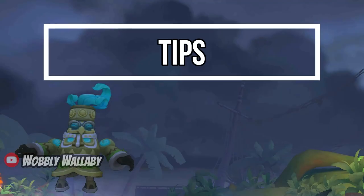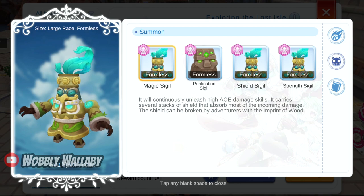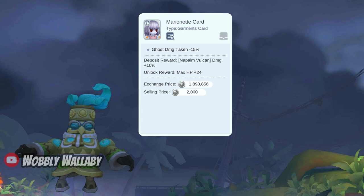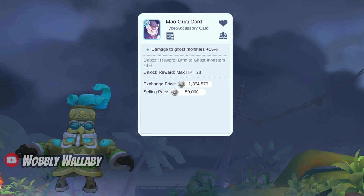Next are tips. First, the sea spear totem is formless, ghost element, large, and MVP. For summons, they are also formless race and ghost element. Cards can help you a lot in this instance. Some great free-to-play cards include the Penna Menna card for offhand which does damage reduction from formless race, the Marionette card for garment which provides ghost damage taken minus 15%, the Marionette Star card for shoes for ghost damage taken minus 10%, and the Amalgwai card for accessories for damage to ghost monsters plus 15%. This is my favorite card to use against this boss — the 15% damage per accessory is a huge damage boost.